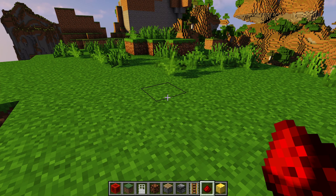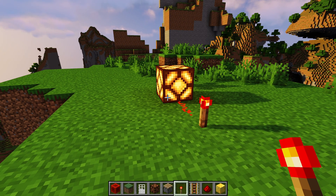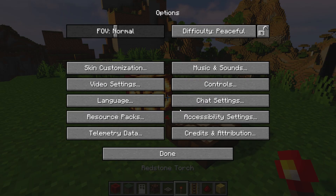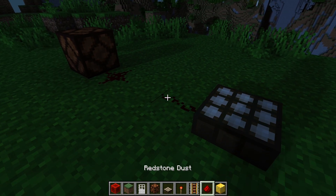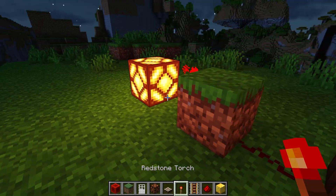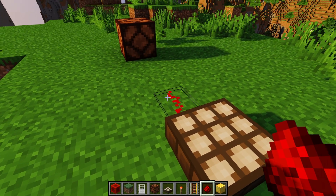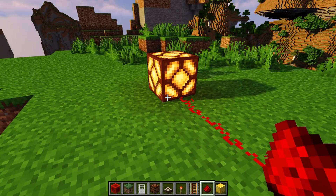The redstone lamp will be a light source you can turn off and on. This is useful with a daylight sensor, which outputs a signal when it's daylight and no signal at nighttime. But if it's nighttime I want the lights on — so if I put a torch here, it'll be on at nighttime and turn off during daytime. That's a really useful application for redstone torches. Note that the daylight sensor's signal strength changes at dusk and dawn, so how far away you go from it will affect when it switches.